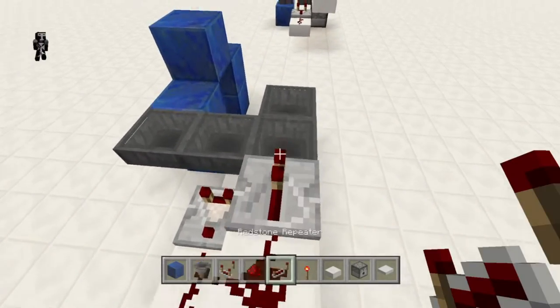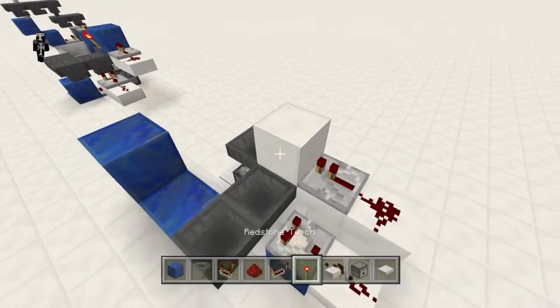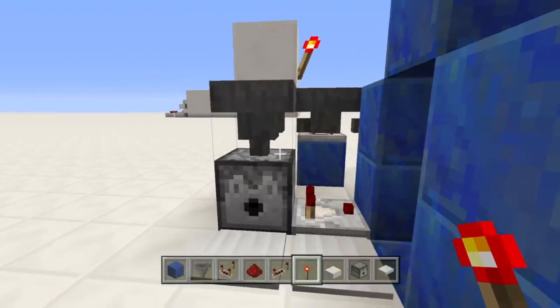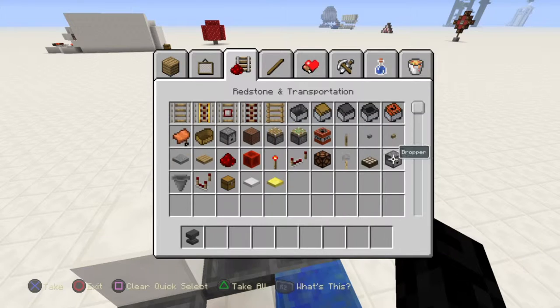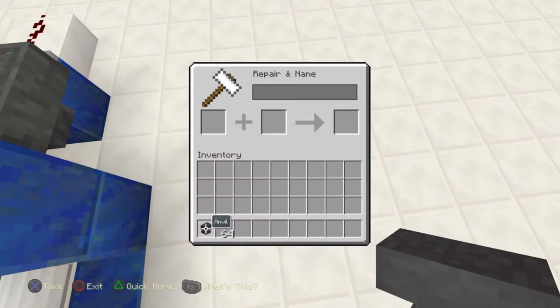So you have a repeater facing above this hopper right here. And then put a torch. It has all the same pieces as any other kind of sorter but they're arranged differently — the torch is on top of the hopper rather than below the hopper. And the reason you do that is because it's going to need a line from the outside anyway, so it just makes it work in a more compact area since you're already going to be using more than two hoppers.